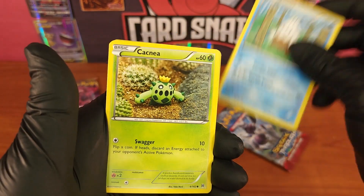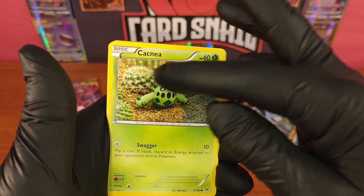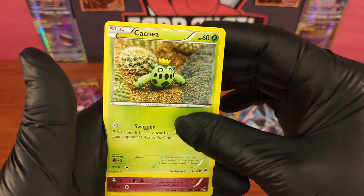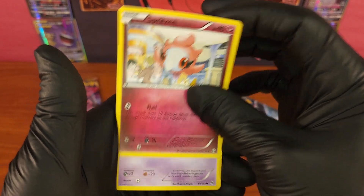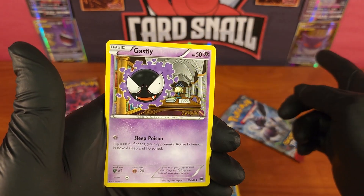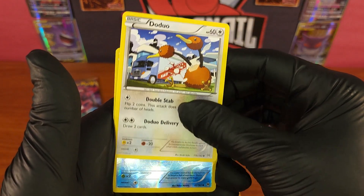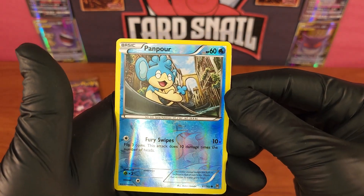First card is Snover — I like this one, it's like a clay figure with a real-world photograph image, that's really cool. Next up, Ghastly — my dude, he's the star, my favorite character being Gengar. Then Doduo next to a delivery truck.